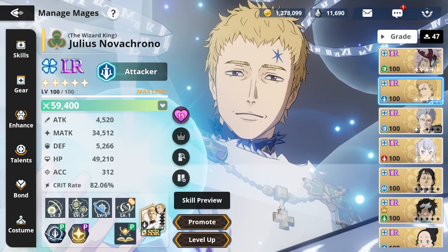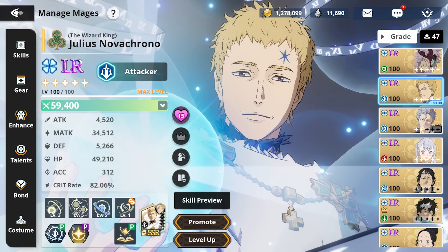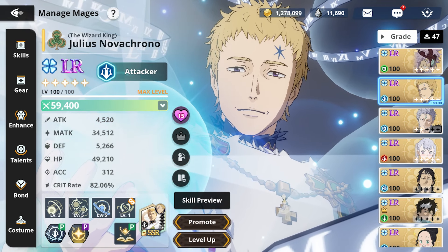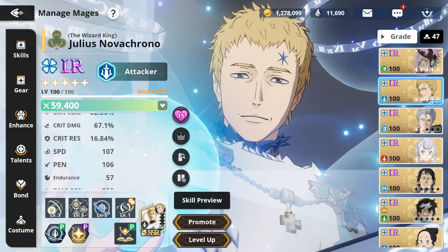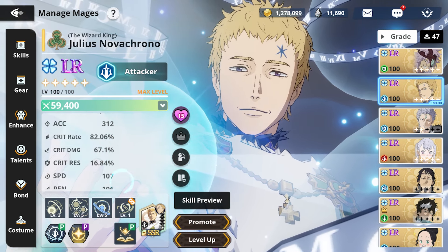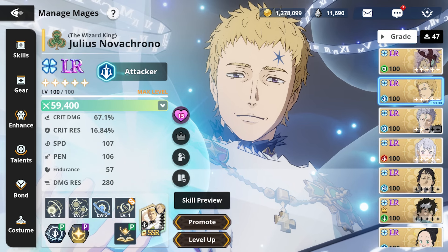It's all about mobility control. The team is going to be Julius, Mars, Lotus, and Finral. My Julius has my Noelle gear on it. Now keep in mind I am a Cleaver, so my Noelle is not tanky. The biggest thing and the most important part about all of it is that you have damage res — because 280 damage res and 16.84 crit res allows my Julius to survive.